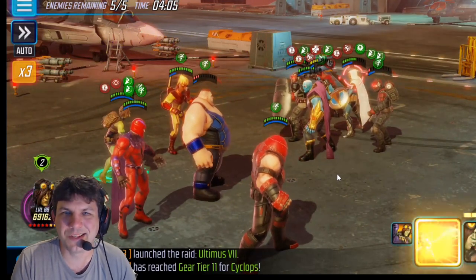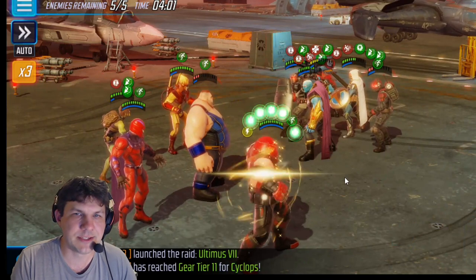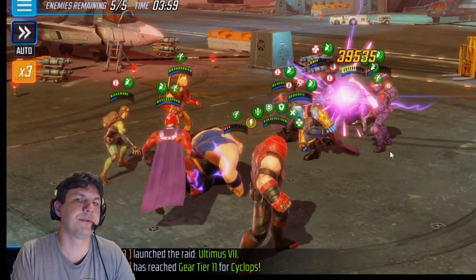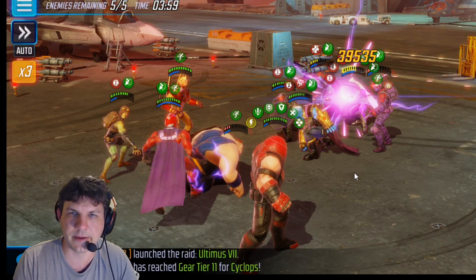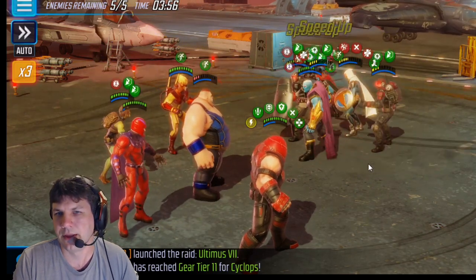Toad is blind so we're just going to use his basic to waste the blind, then Juggernaut is going to taunt. Now is the time to use the Magneto special. I want to take out Task — he is the most important kill on this team. As long as you get rid of him you can generally whittle down the rest. Without killing Task it all gets very dicey.